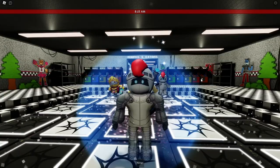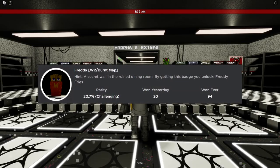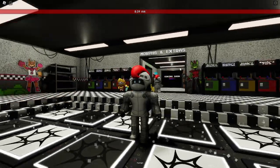For the second badge — and the newer of the two — Freddy. Hint: a secret wall in the ruined dining room. By getting this badge, you unlock Freddy Fries.